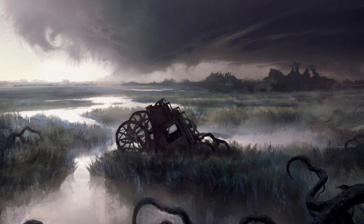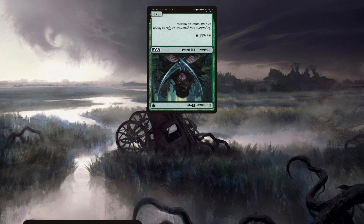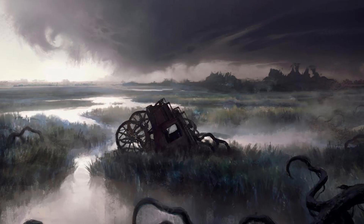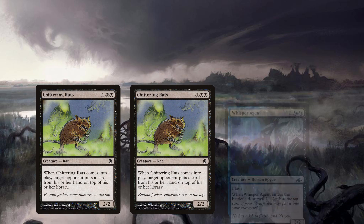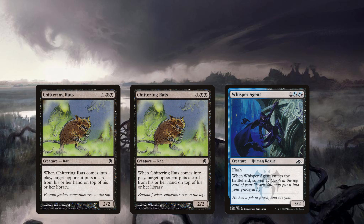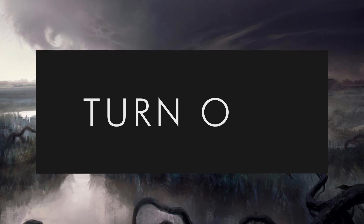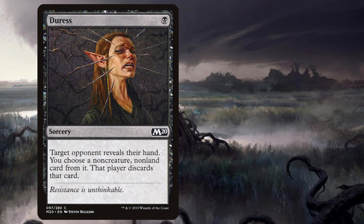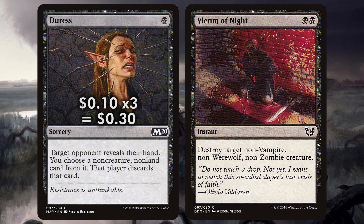Despite the fact that this is a control deck, it has some fantastic aggro and tempo elements, and that means the deck won't just be grinding out long, slow games. The overall idea is to keep your opponent from gaining any ground early game with flexible removal spells, then build up Black Devotion for some serious life losses with Grey Merchant, or just a classic beatdown with Gurmag Angler.